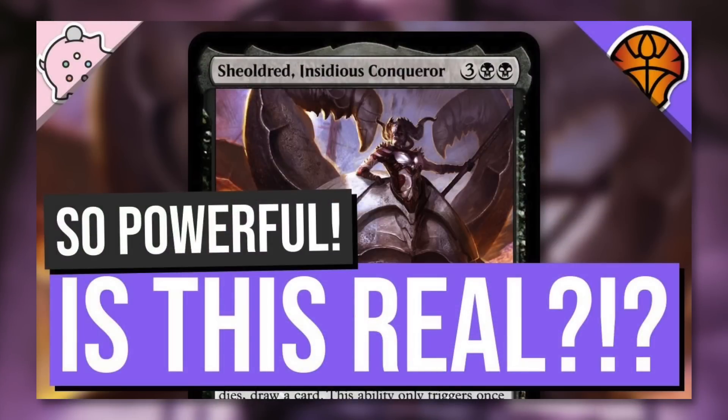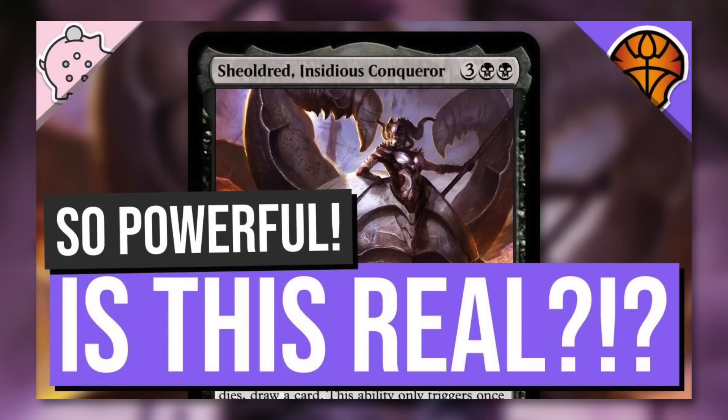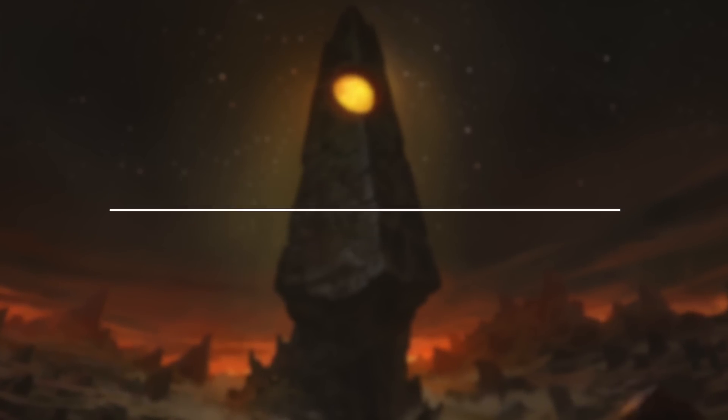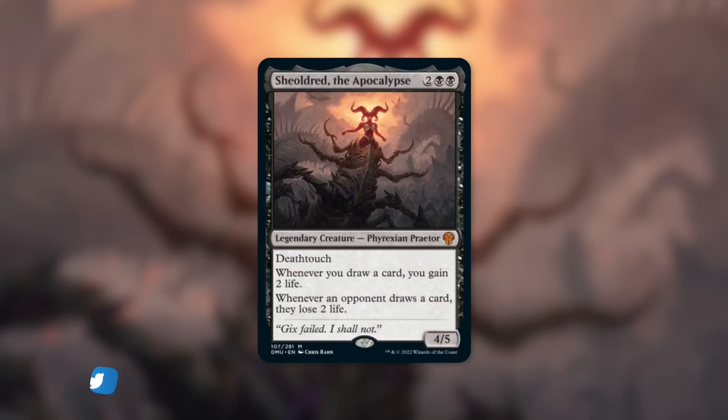The official spoiler season for Dominaria United is finally here — lots of coffee for me in the future. Also, confirmation that the leaked version of Sheoldred, Insidious Conqueror, is a fake. So ignore that, because on this episode we're going to be talking about the brand new Sheoldred.